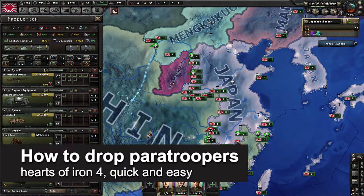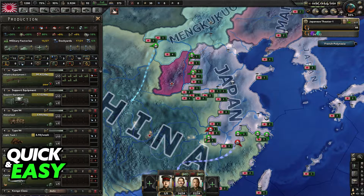In this video I'm gonna teach you how to drop paratroopers in Hearts of Iron 4. It's a very quick and easy process so make sure to follow along.